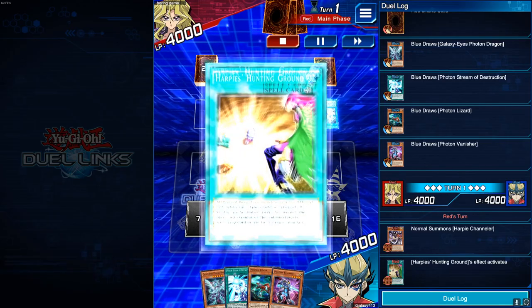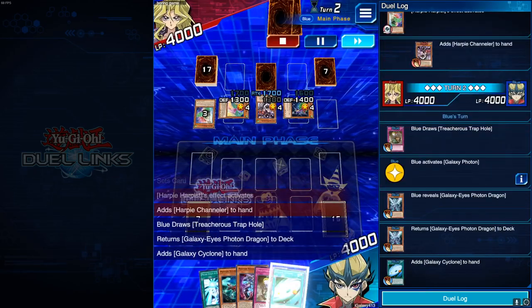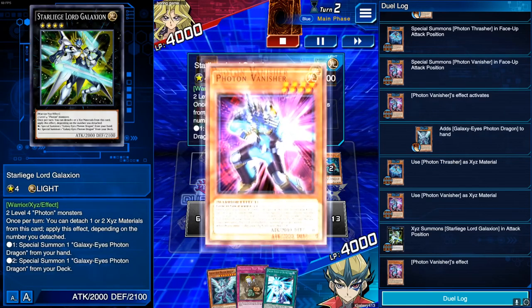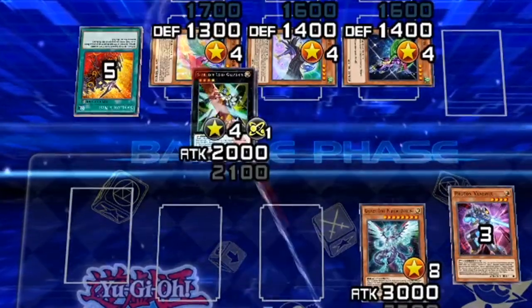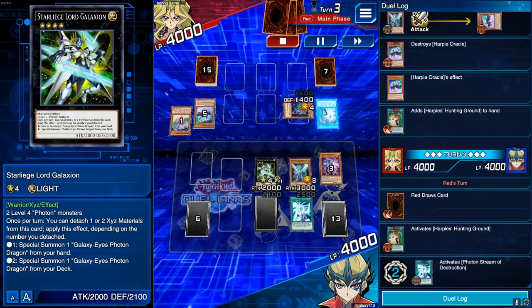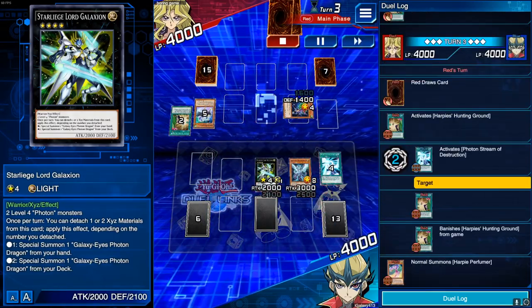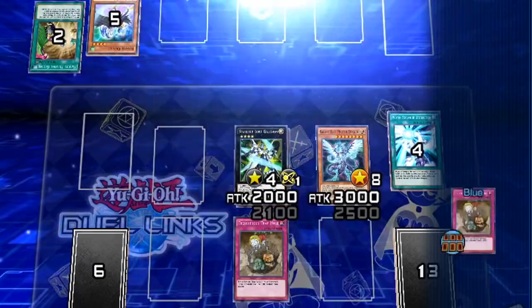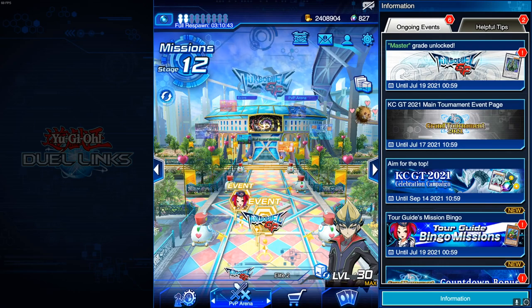I went up against some harpy ladies but always came out winning. I grabbed the galaxy cyclone and swallow's nest, then brought out my star leech lord galaxion. With his ability I brought out a photon dragon and started to destroy. During their next turn they activated a harpy's hunting ground to destroy my back row, but I activated my treacherous trap hole and they rage quit right there.